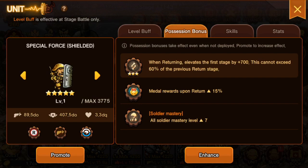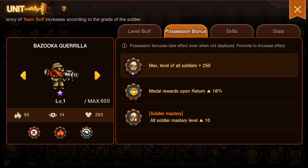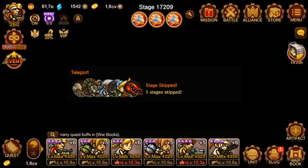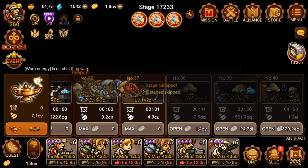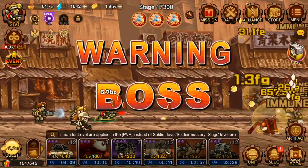Honestly, that extra 2 pieces is basically nothing — it's just 2 extra pieces for waiting a full 12 hours. Unless you have some crazy timing where you know you'll be on every 12 hours exactly, it's not worth it. If you're just on more often, or exactly when you finish the timer, you'll still be ahead, so the extra two is barely any incentive.